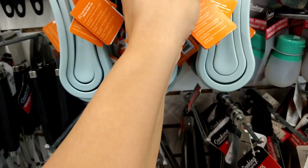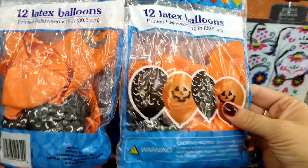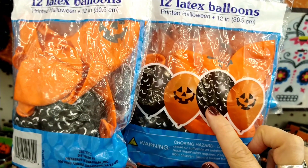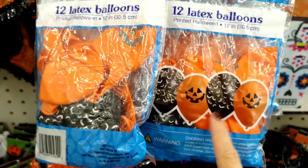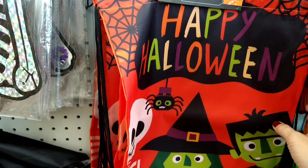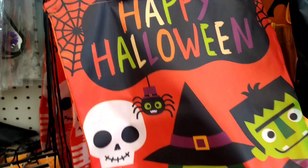If you're throwing a Halloween party, this would be perfect — you get 12 latex balloons in a Halloween print: black with white bats and orange pumpkins. Perfect to put around for your Halloween party.